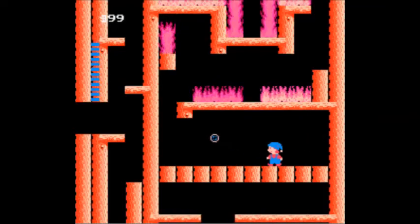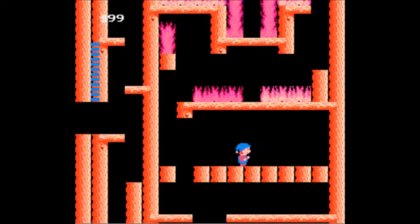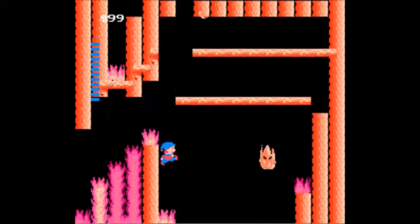Now I need umbrellas. You should be generating an umbrella. That's how we get down, by the way. Come on — umbrella. There we go. We got double bubble. Get down here quick because this thing is shooting at us. Go, go, go!